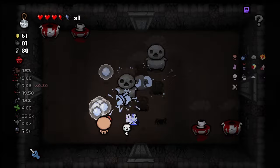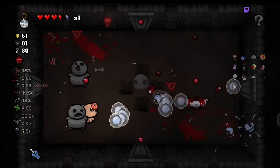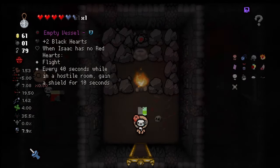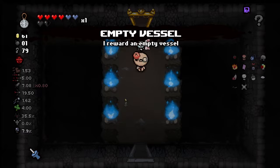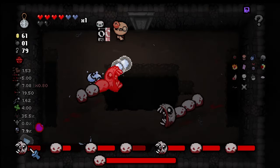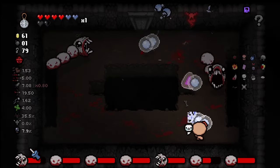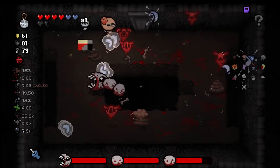Curse of the Lost again — I don't like Curse of the Lost, not off the last floor. But it's A-OK. You can redeem yourself, game, for making me lose the D6. I know it was me — don't worry. It is Devil Rooms. Empty Vessel's nice, I got that for free. That means we could get Brimstone from the Boss — the one time Brimstone will be in the Boss Item Room, unless you're fighting the Fallen, obviously.